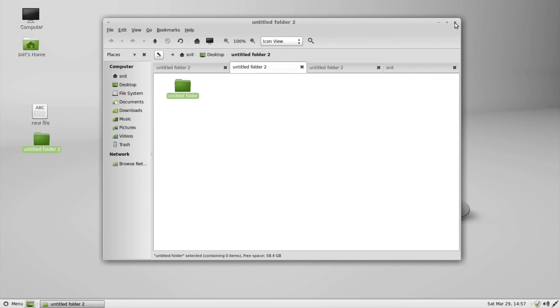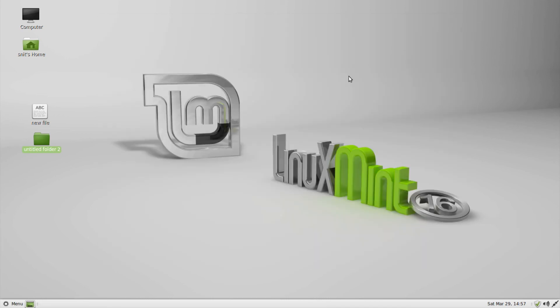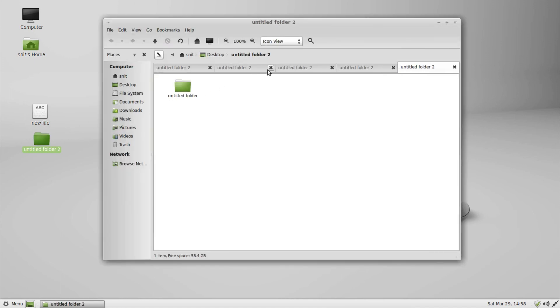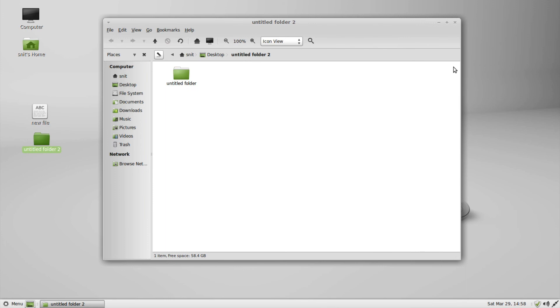I do like that if I go ahead and close this window, there's no silly error message — it just closes the whole window. If I do have multiple tabs again and I go to close them, I do have to sort of chase this X each time. Not a huge deal, but it would be nice if they fixed that and made it a little easier to work with.